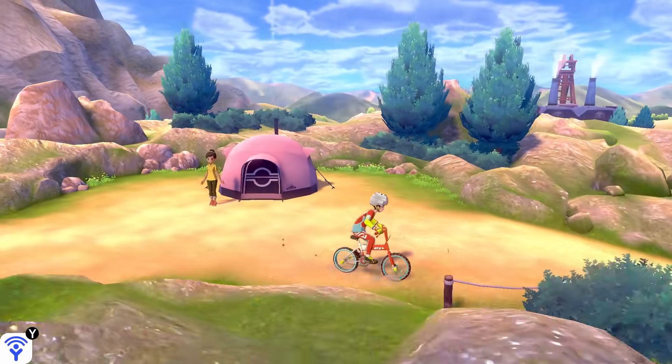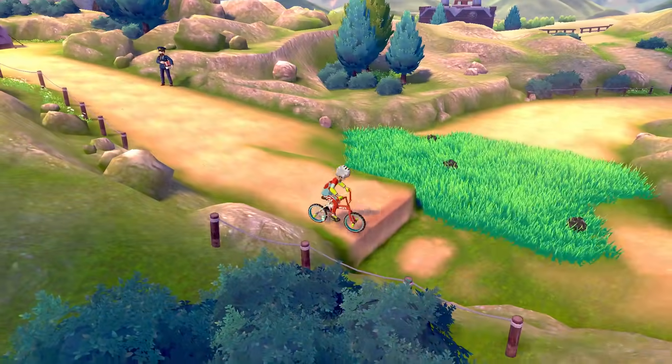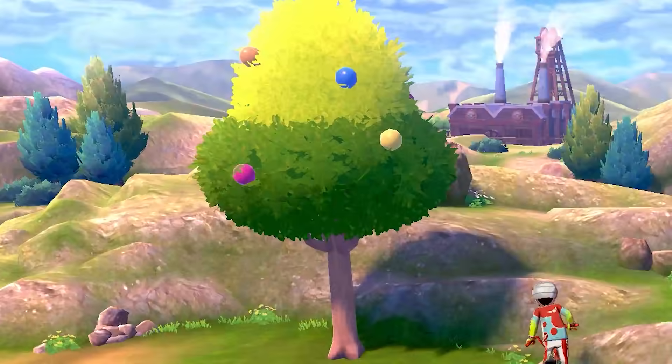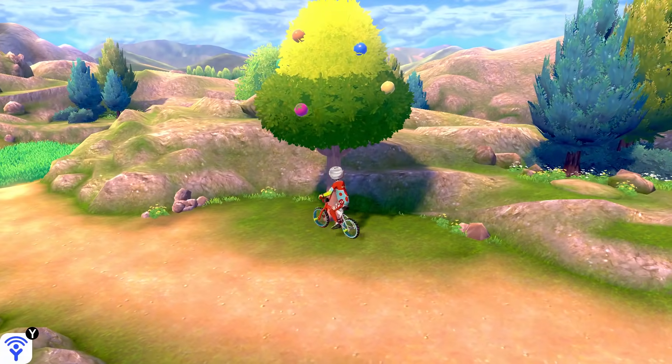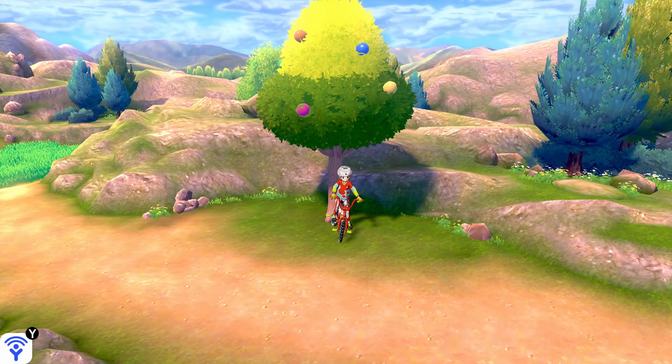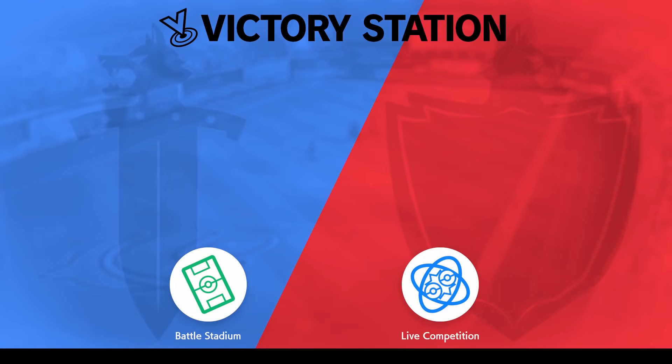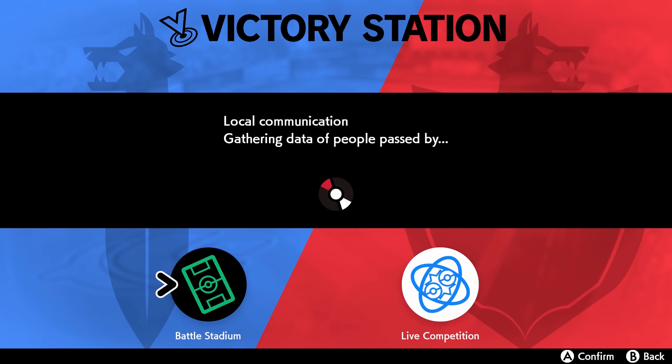Let's go to Route 3, and on Route 3, we're going to ride our bike all the way down here, past these little Roly-Coly, and over here to this berry tree. Before we even start interacting with the berry tree, we're going to set up the new Ranked Battle Day Skip glitch. We're going to hop into the VS menu over here, and this is what we need Nintendo Switch Online for.